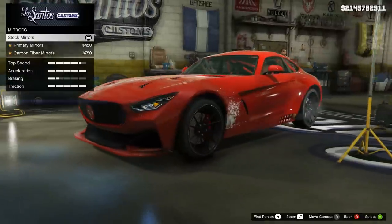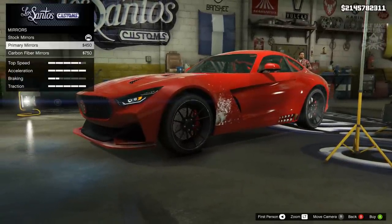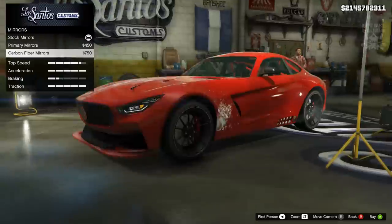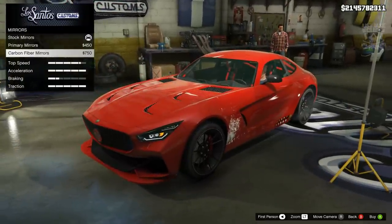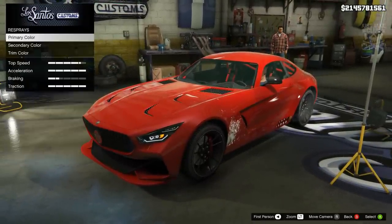The next option is the mirrors — it's just a color change for the wing mirrors, nothing spectacular. We've got primary mirrors and we can change them to carbon. I'm gonna go carbon. Then that moves us on to the respray — we're going to go primary color metallic black.